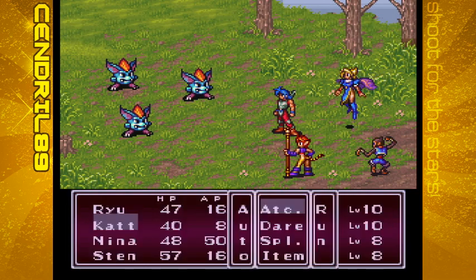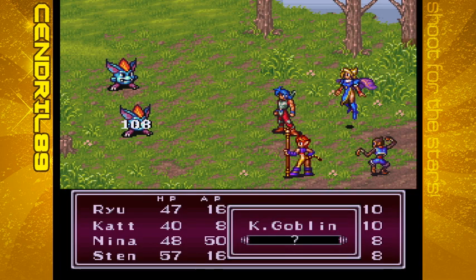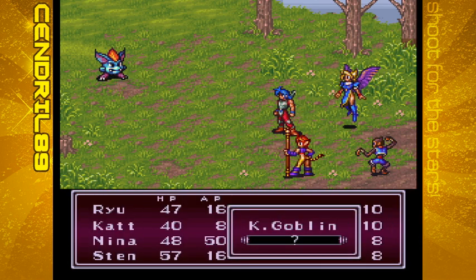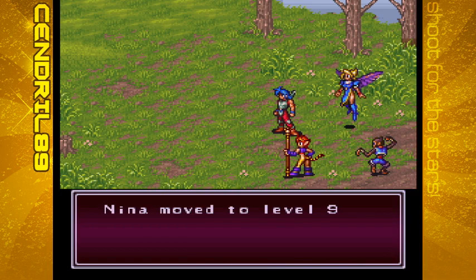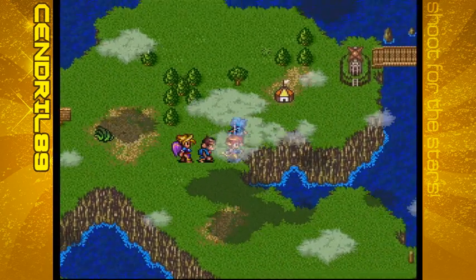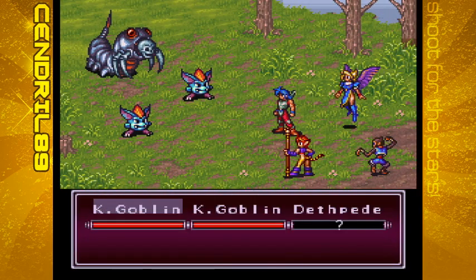Here you'll also find K-Goblins — King Goblins, as I always thought of them. Sten is in the back row because Kat's in the front row of three, so he doesn't do as much damage. Nina learns Agility Down at level nine, so you can slow enemies — kinda nice, and useful against really fast enemies, but not as useful as it is in some other games.